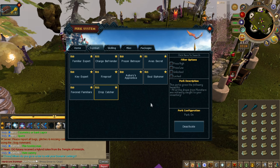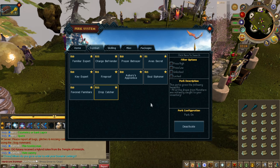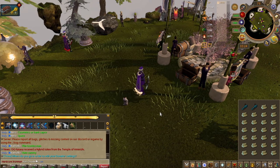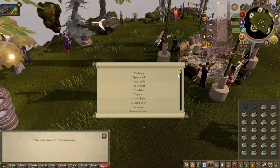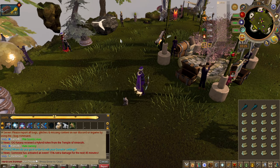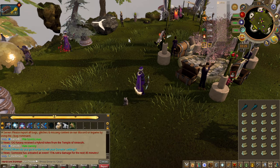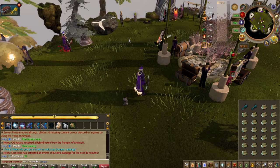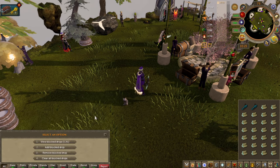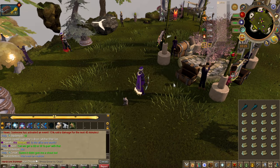Drop Catcher — this is one of the best perks in the game. 25 bucks and it catches all the drops you want. The best part is you can edit what you want to catch. I can view all the drops I currently have blocked, and the best part is I can copy someone's filter — copy, drop capture supreme — and now I've copied their list.